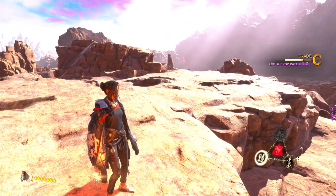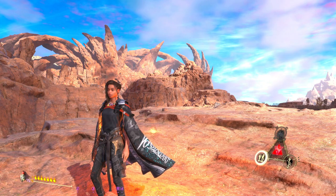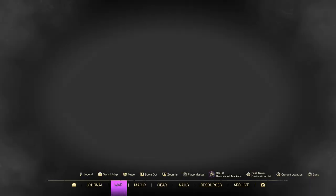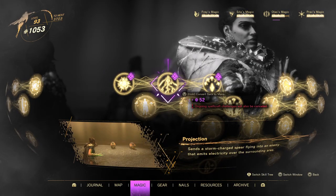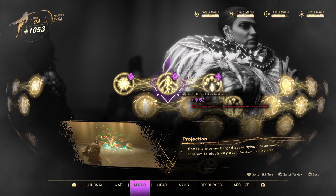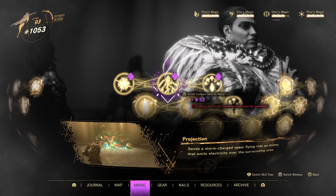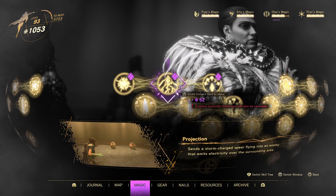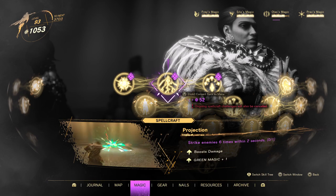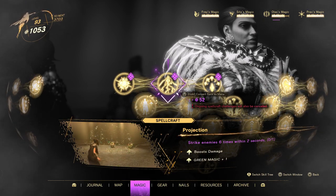Hey, it's Coz with Midnight Lights Gaming, bringing you another spell crafting challenge at one of my favorite locations. This is Projection — it sends a charged spear into an enemy and the electricity pulsates out. The challenge is to strike an enemy six times within two seconds.